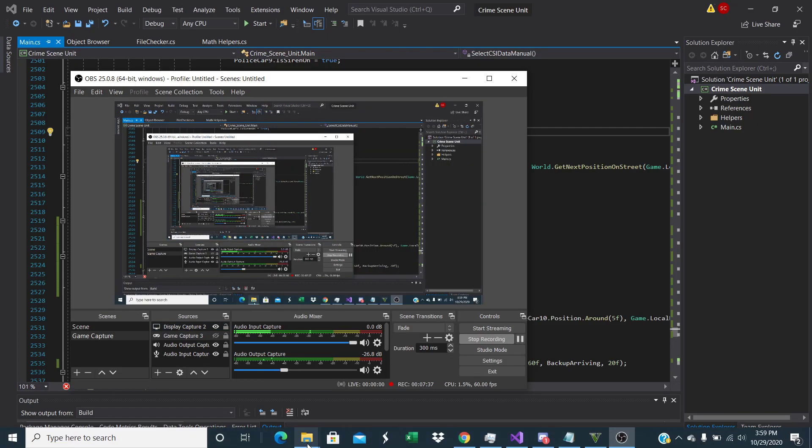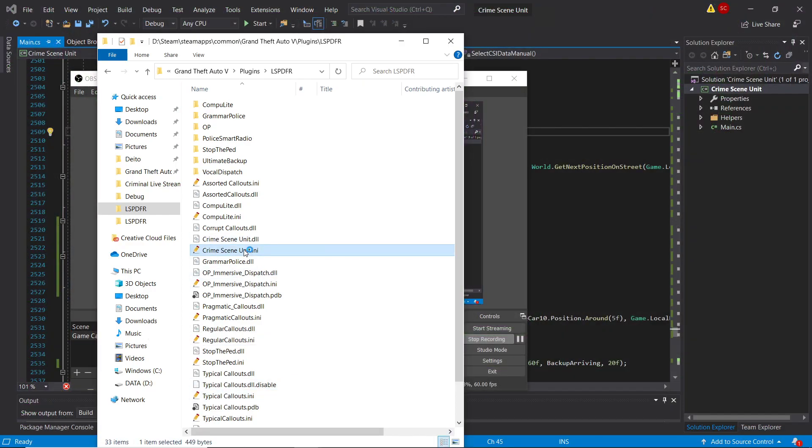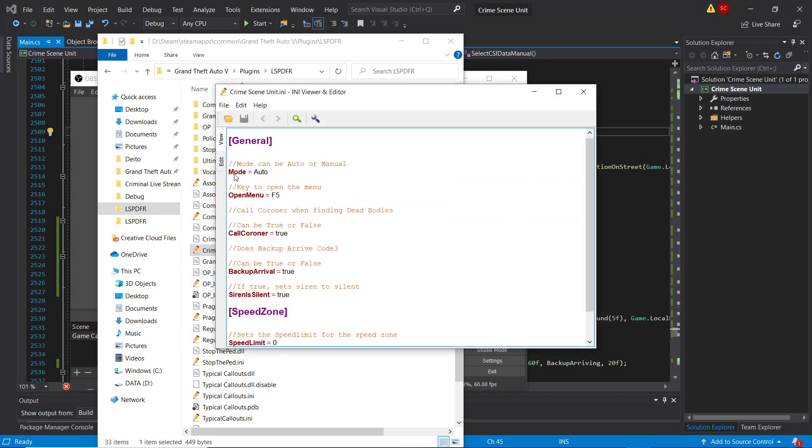The INI file has been updated. You can see: mode, open menu, call coroner set to true. You don't have to worry about disabling it because it won't call the coroner if you don't have Immersive Dispatch or if it can't find it. Then we have backup arrival, set to true, which enables backup arrival code 3. If you want them to arrive code 3, they will drive code 3, they will drive emergency. Silent siren is set to true by default, but for some reason it's not actually making it silent — something I'll be looking into.